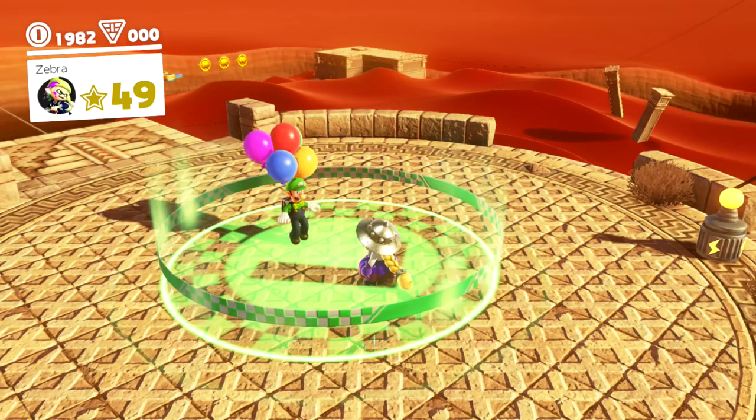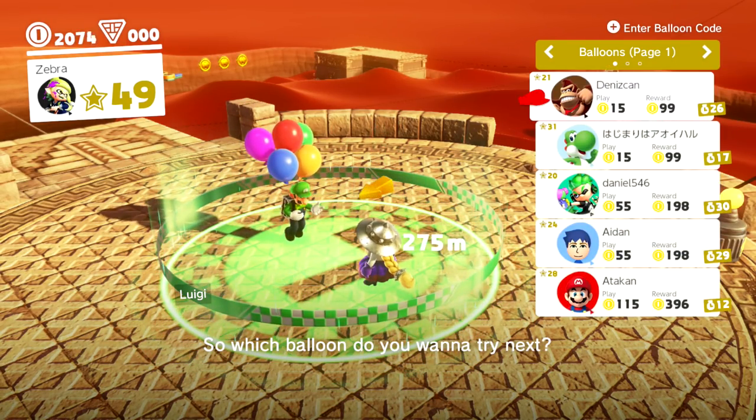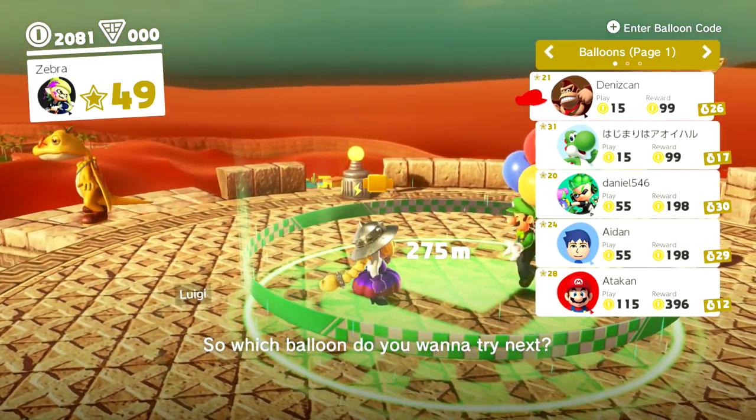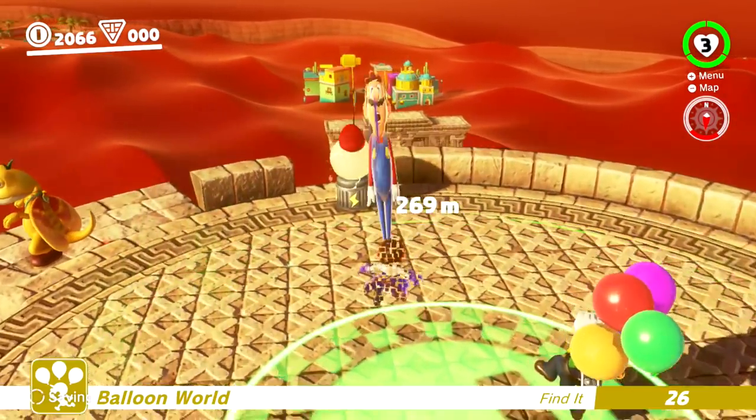That was a bit of a tough one to begin with. Those invisible platforms are still there — you just can't see them without the Moai head or being the Moai head, but that's fine. We spent a lot of coins getting the Harriet stuff — 8,000 in total, I think. So let's try to make sure we're earning up coins wherever we can.